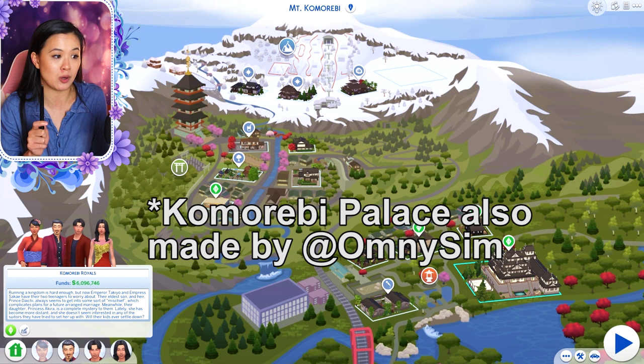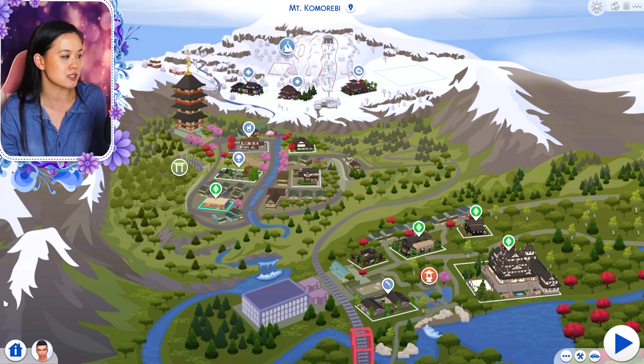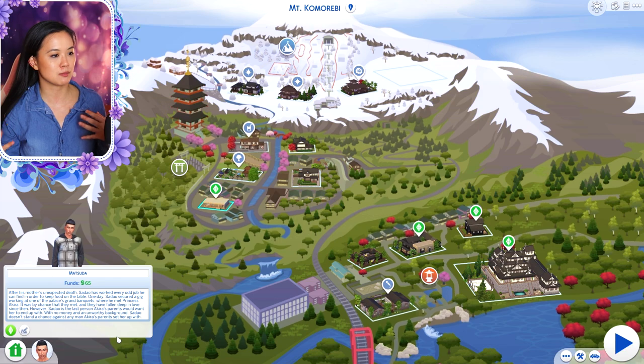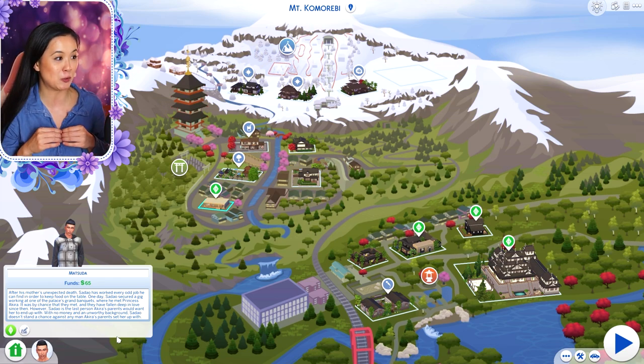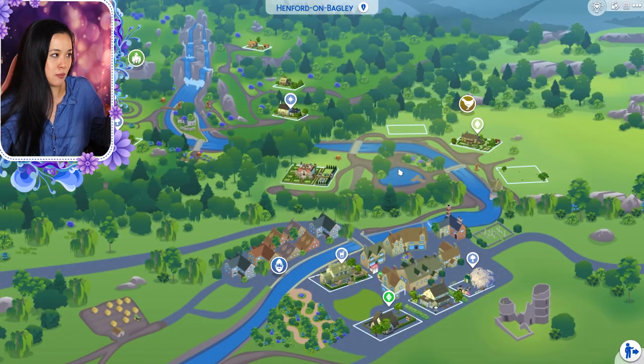I also want to read one more family's description just to show how the families' stories connect. This is a commoner household: after his mother's unexpected death, Sadao has worked every odd job he can find in order to keep food on the table. One day, Sadao secured a gig working at one of the palace's grand banquets where he met Princess Akira. It was by chance that they met and they have fallen deep in love since then. However, Sadao is the last person Akira's parents would want her to end up with — with no money and an unworthy background, Sadao doesn't stand a chance against any man Akira's parents set her up with. So again, some lore and some craziness going on with the nobles. All of the households will be in Managed Households — all of the ones added for the save file.